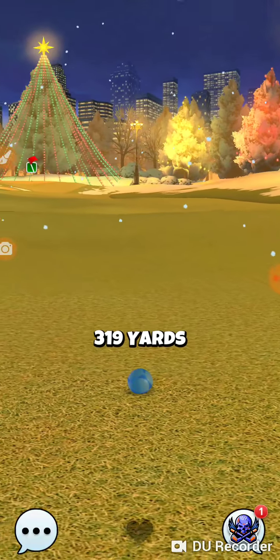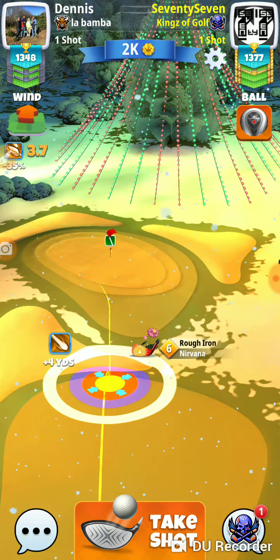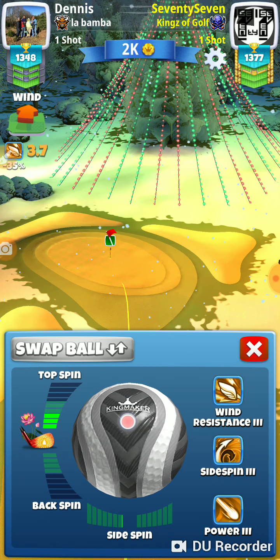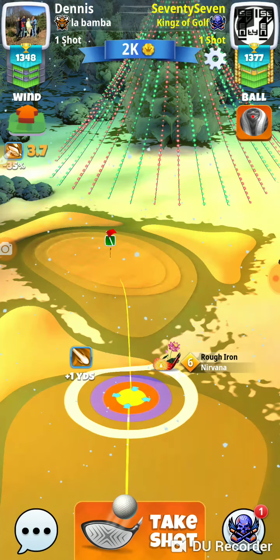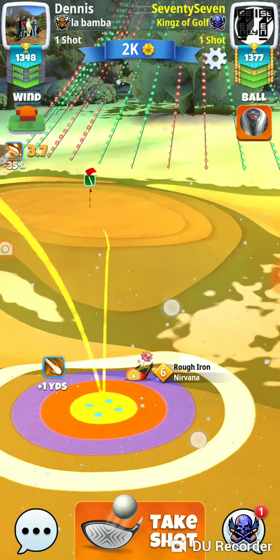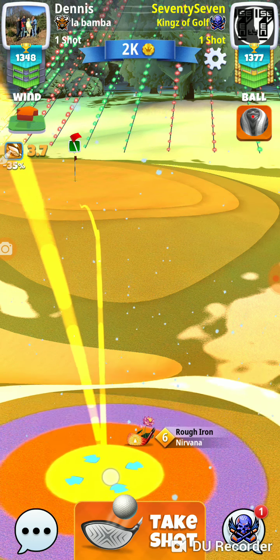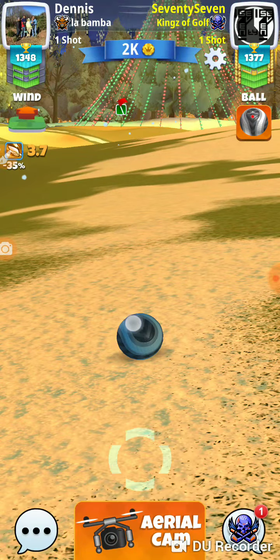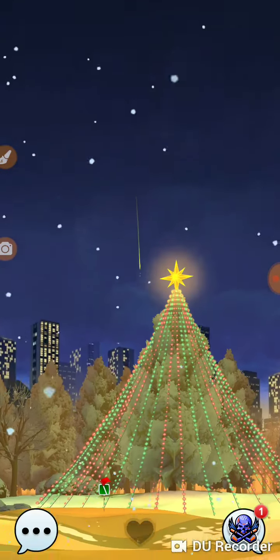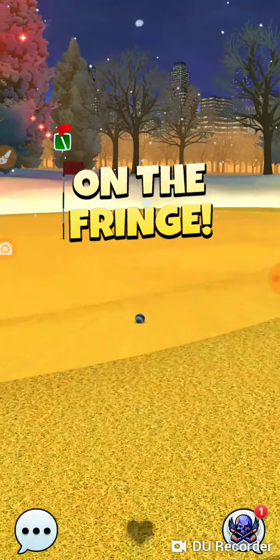Our opponent is in a good spot. They brought a long wood with them, but you can see they're laying up — they're there at 319 yards, right at the red line, but they've got plenty of fairway. So we're going to treat this as pretty much a max shot — it's two per ring, so we're going to go a little shy of two rings. We hit it great to the right and we're on the fringe.